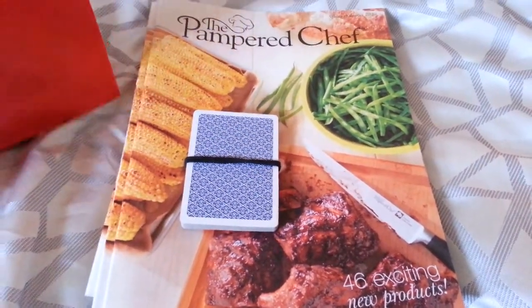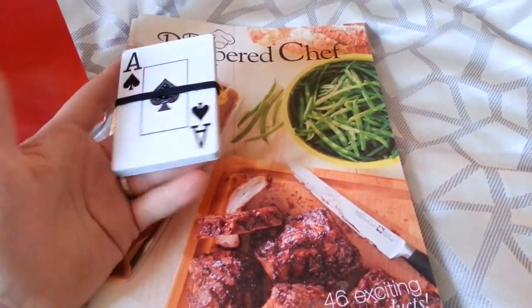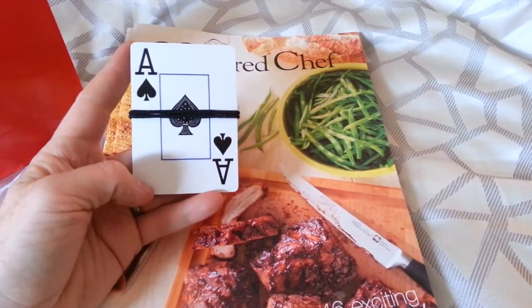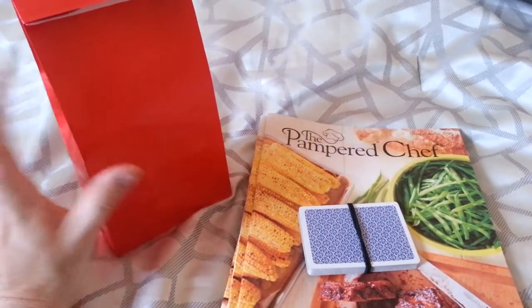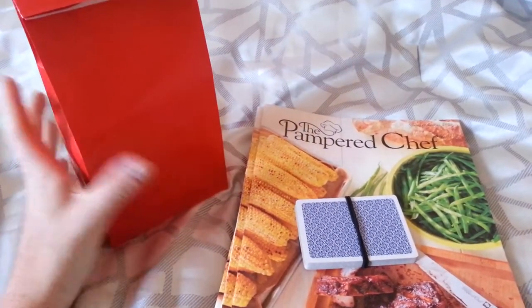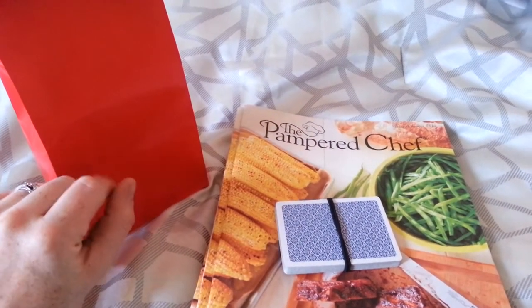So I'm going to tell you what you need for this. You need a deck of cards, which you can get two decks of cards for a dollar at the dollar store. You're going to need some little prize bags. You can get ten packs of these for a dollar — this is a good size. You don't want to do anything too big. You can get these for a dollar at the dollar store, a ten pack of them.